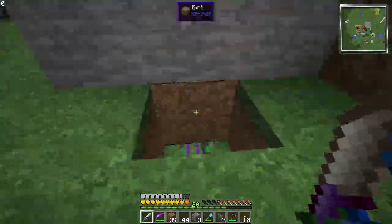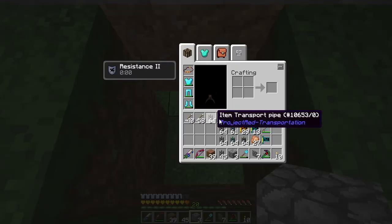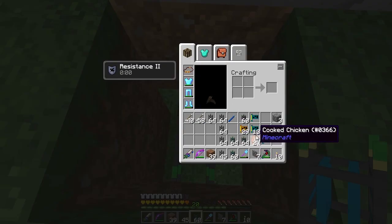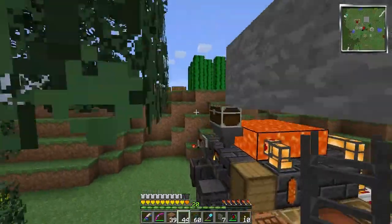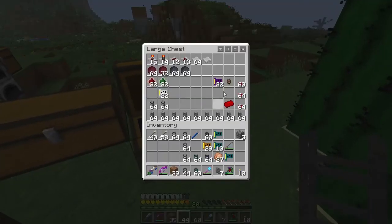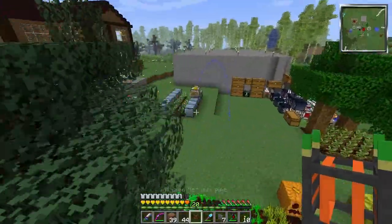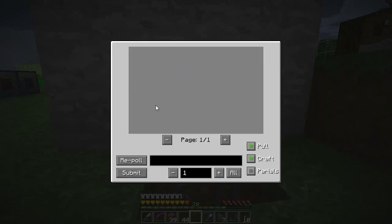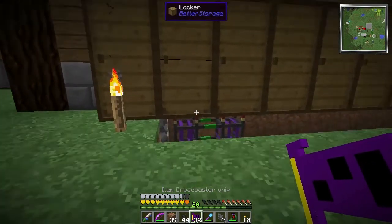We'll put it right here for now. I'll need a junction pipe if I'm going to put it there. Junction pipe — bloop — and then a regular transport pipe there to push it up high enough. And one more thing: the request pipe. The request pipe is pretty cool. What it does is it will actually grab all of the data of all of the things in your inventory. It's not showing anything right now because we need the item broadcaster chips.